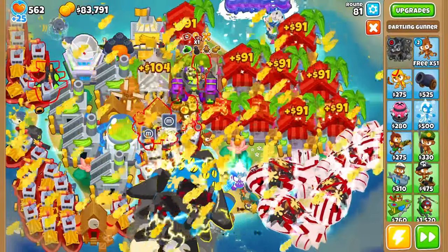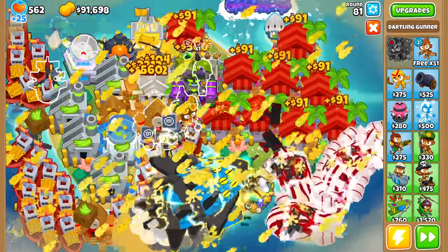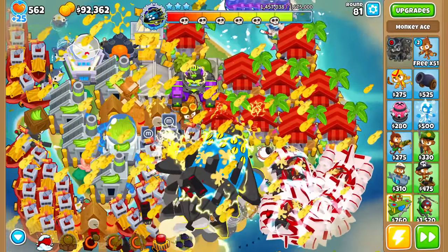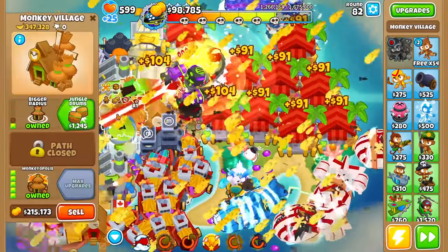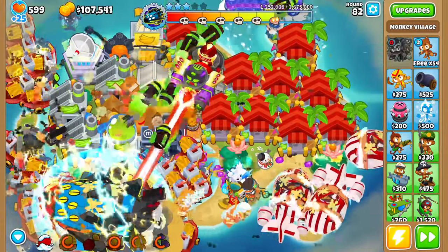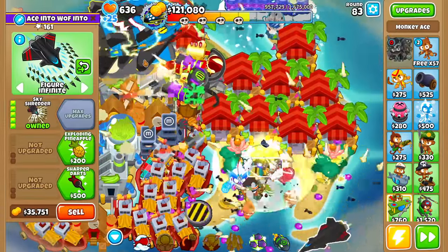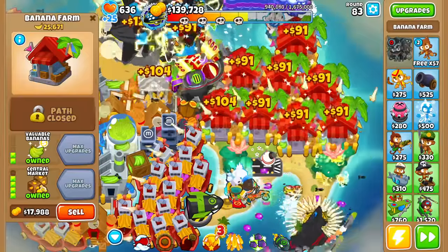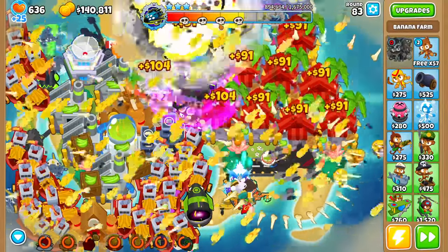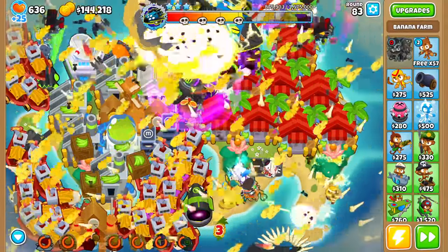We'll keep spamming Homeland and all that. Apparently some people say that the buffed Ray of Doom is decent boss damage now, so I'll try that - it's very expensive though. We're getting to the quarter mark, pretty far in the track. A Sky Shredder is also good. Finally, abilities back up - go go go. We'll probably lose this one, I need to redo this.